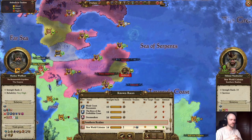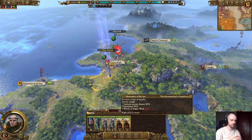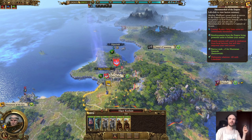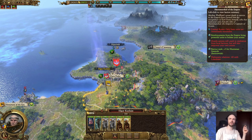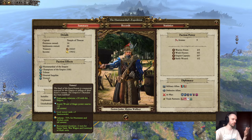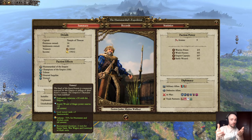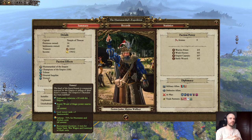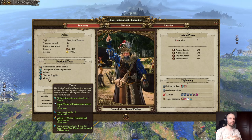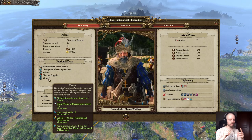Another thing people don't pay attention to is army composition. That not only depends on the faction — obviously the faction is going to have certain units you want to pay attention to — but a lot of people don't realize you need to stay true to the lore of that faction. If I go up top and click on faction effects, you'll see my upkeep is negative 70% for huntsmen and archers. So for this faction, I'm going to want to utilize huntsmen and archers. It would be even better if they had attack and defense bonuses, but that's probably going to be under specific lords.